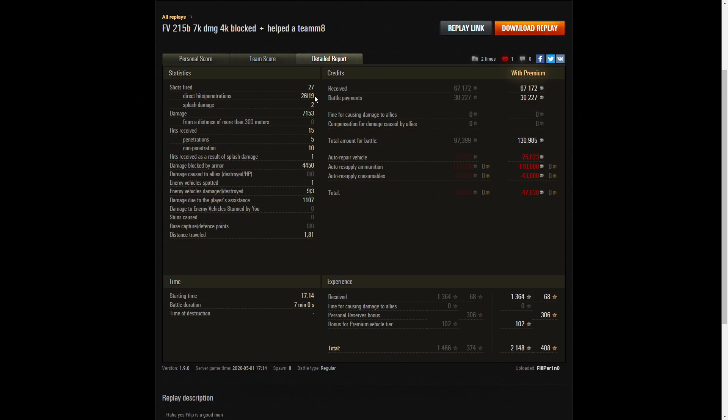He fired 27 rounds, got 26 direct hits and 19 penetrations — good accuracy. He had a few shots which hit spots where they did no damage, but apart from that he was dealing a lot of damage to the enemy. He fired two HE rounds and got two splash hits. 7,153 hit points of damage, all at close range. 15 hits received from the enemy — five penetrations, ten non-penetrations, and one hit by way of splash damage. He blocked 4,450 hit points of damage, spotted one of the enemy (the Object 261), damaged nine of the enemy, killed three, and did 1,107 hit points of damage assistance.